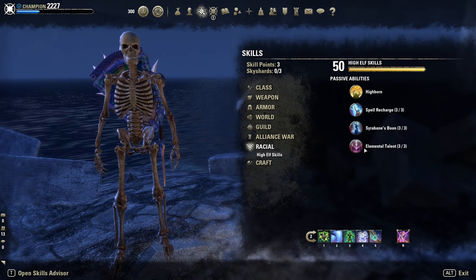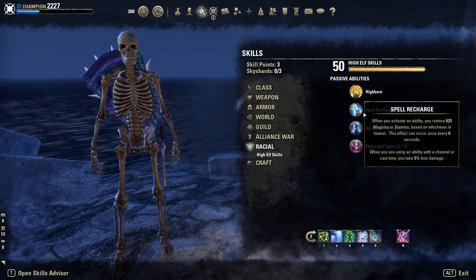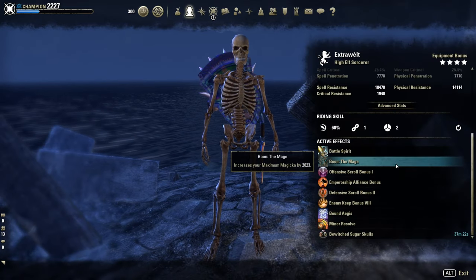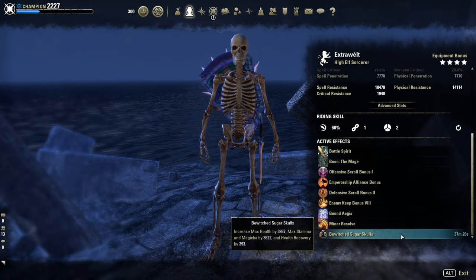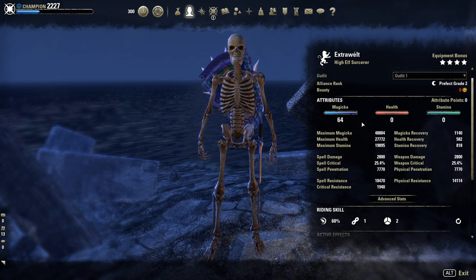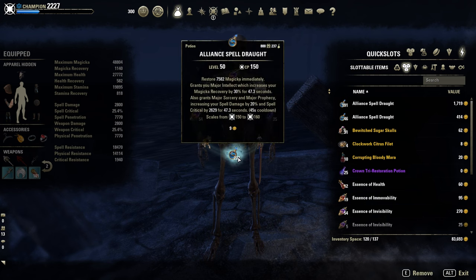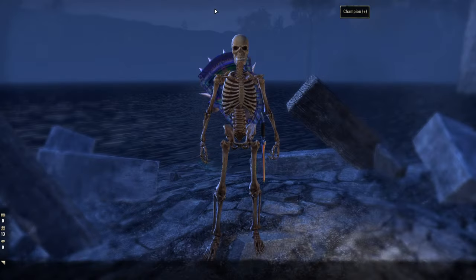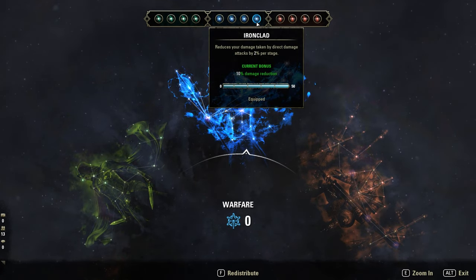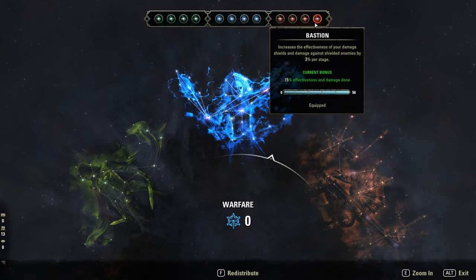Race: High Elf — best in slot — thanks to the extra magicka and stamina recovery. Breton and Dunmer should work too. Mundus: Spell damage stone for extra magicka, and Warrior for stamina. Tri-stat potions as buff potion. 64 points in magicka. I mainly use tri-stat potions and spell power potions. CP is nothing special: Deadly Aim, Master at Arms, Duelist's Rebuff or Ironclad, Pain's Refuge, Sustained by Suffering, Shield Master and Bastion.